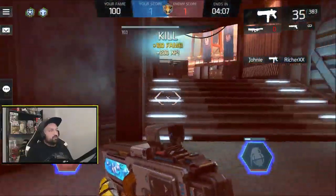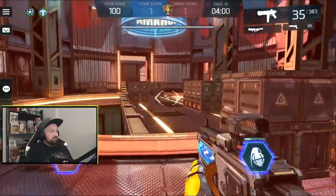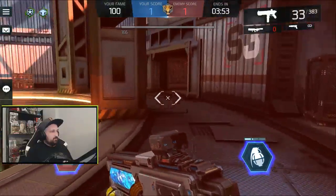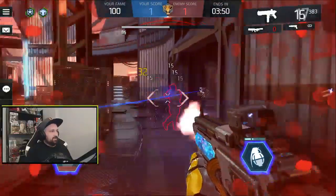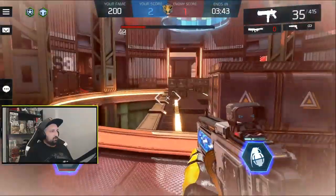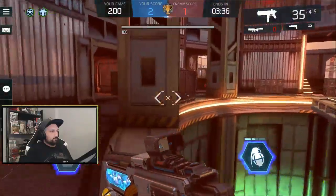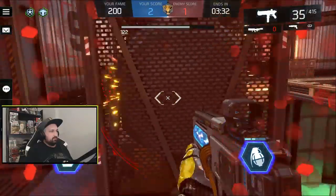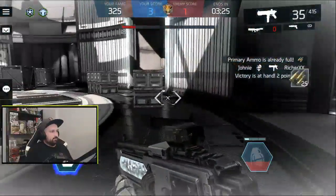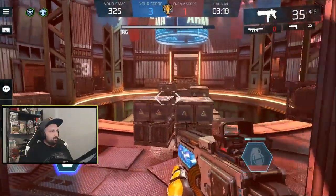Got the kill. Against an AR like Faraday your strategy is: don't fight from a distance — they have range — and hope they miss because they don't have a lot of ammo. It's very close — got a headshot there — and we're at 3 to 1, we have a chance.